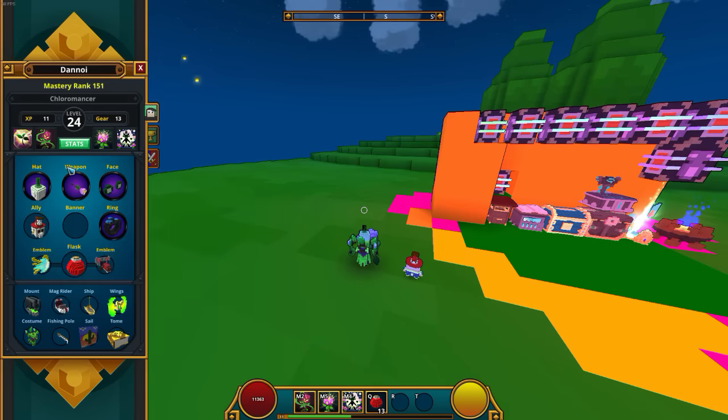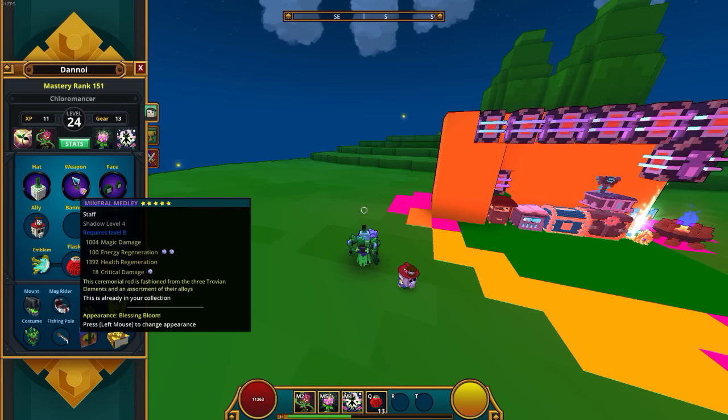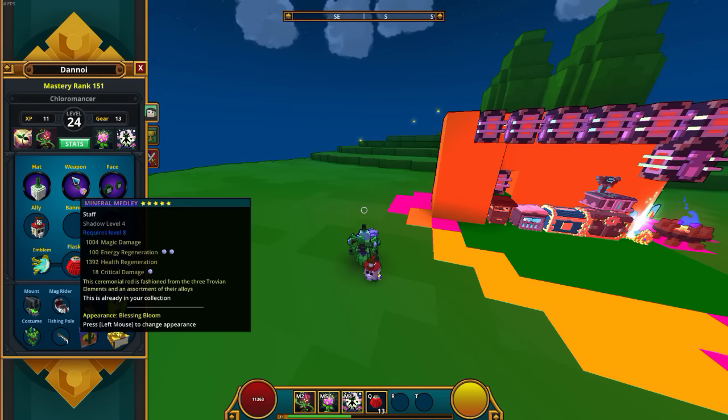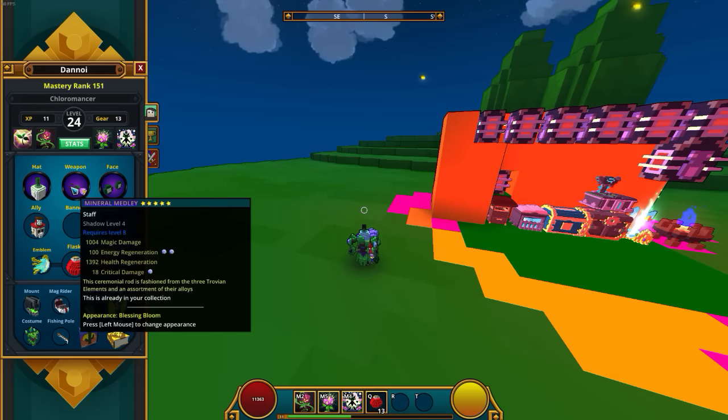At level three obviously you got the Mineral Medley staff — that's a staple on this class. Magic damage is a staple, and health energy regeneration is also a staple so you can keep throwing down your plants and not run out of energy when you keep spamming all your abilities. This class is pretty much spam-heal your plants, throw a plant, heal up, boom, they explode. Critical damage is of course on every class in my setup.